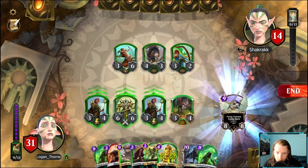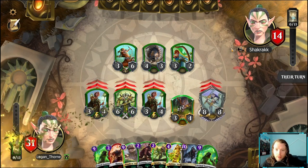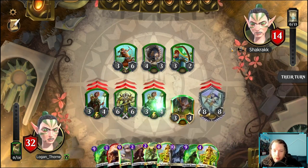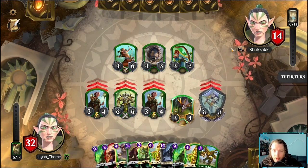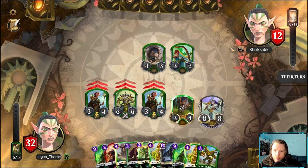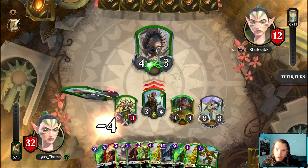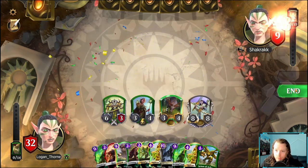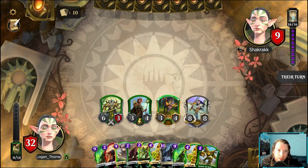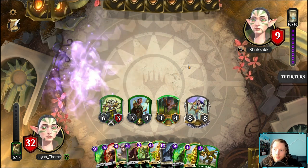I don't want to use Primal Summoning and overdraw that much — I'm already going to draw a bunch from this. I just need to dodge it for one more turn. I can Grudge Match the 3/6 next turn and do the combo. I don't think they're going to have the combo and something to kill this again. Day of Judgment. Do you have a Day of Judgment? No Day of Judgment.